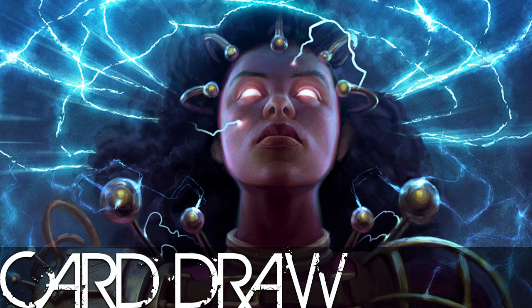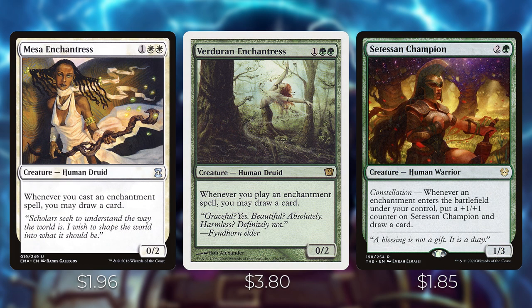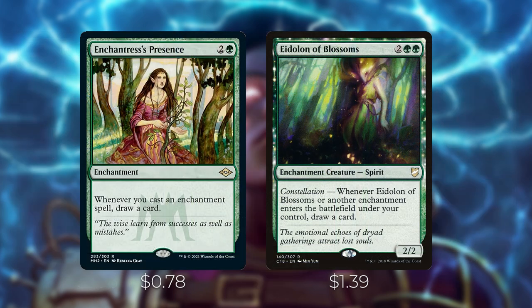Most of the card draw comes from enchantresses — cards that let you draw whenever you play an enchantment. Shram Senior Edificer draws a card when you cast an aura, equipment, or vehicle. Horse Spirit Dancer works off auras only. Satyr Enchanter works off any enchantment. Mace Enchantress, Verdant Enchantress, and Setessan Champion all draw a card whenever an enchantment enters. Setessan Champion also gets bigger with each enchantment. Enchantress's Presence and Eidolon of Blossoms have the same draw ability on enchantments.